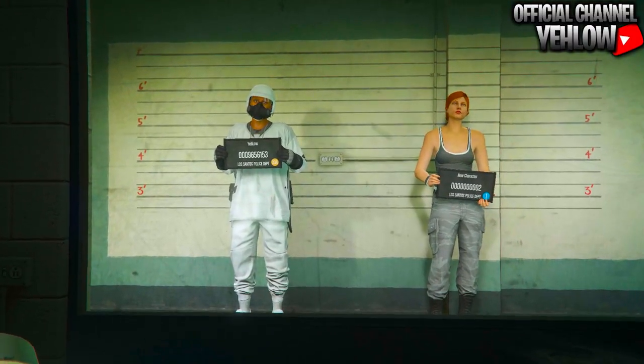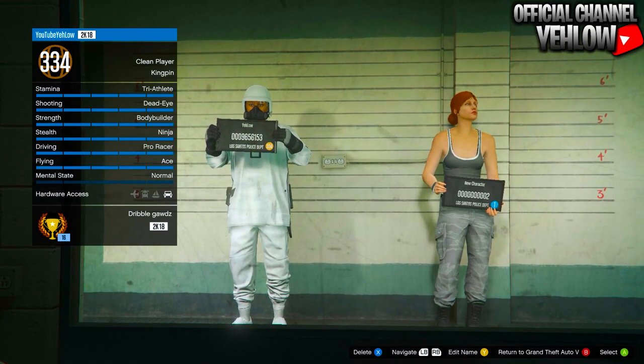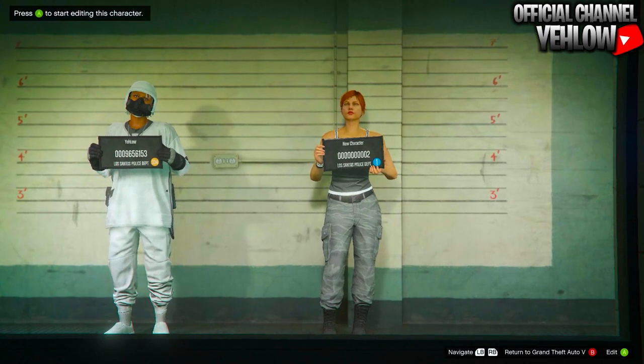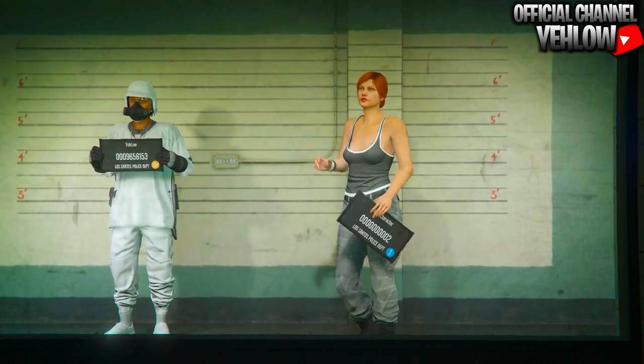Once you get to the swap character screen, make sure your male character is on the left side — in the first slot. Also make sure it's a male character, because this is going to be for the male character. From there, all you have to do is swap over to the second slot.